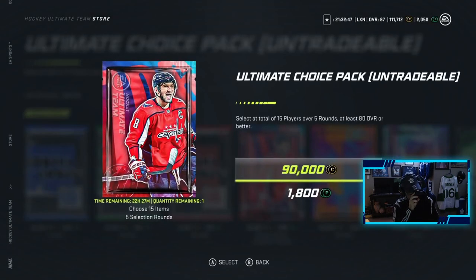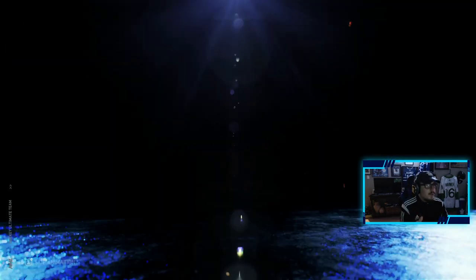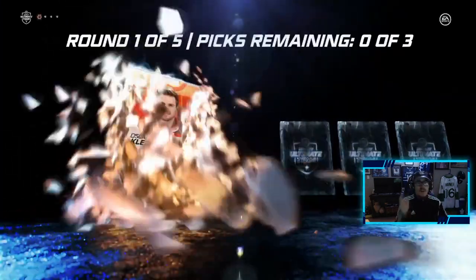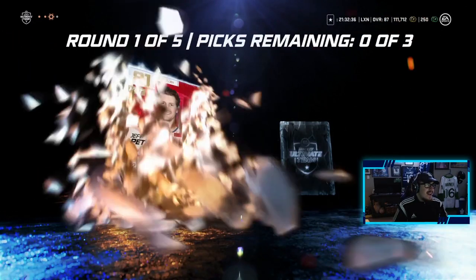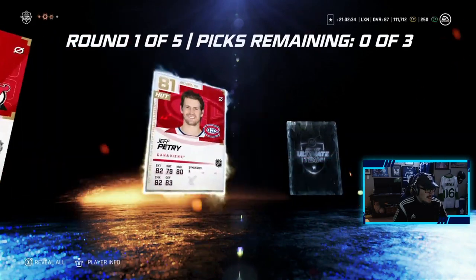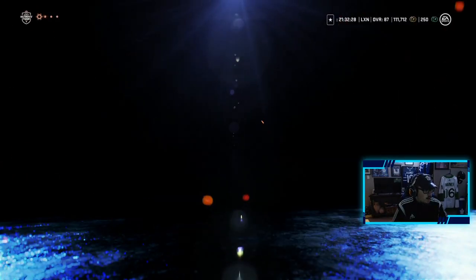The second one, we hope and pray is better. We'll hit this one with the good old nose pack technique. Here we go — we need a purple, at least a purple in this pack please, not one of the troll purples — a good purple, 88-plus would be great. PK Subban has that 94 out right now so that's a bit tough. Henrik Sedin, interesting. Second round out of five.